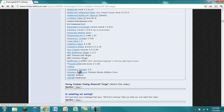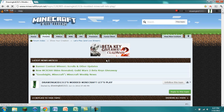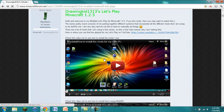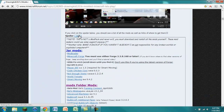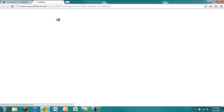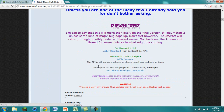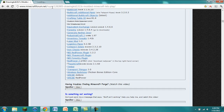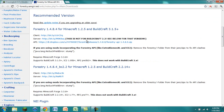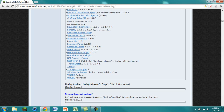For the NEI plugins, they're pretty much just on the same page as the mod. For Thawnecraft, you go here and it will bring you to the Thawnecraft Minecraft Forum page. Scroll down and right here it says 'check out the NEI plugin' — go ahead and click that and you can download it. Same with Forestry: it will bring you to the downloads page where you can scroll down and eventually find the NEI plugin.